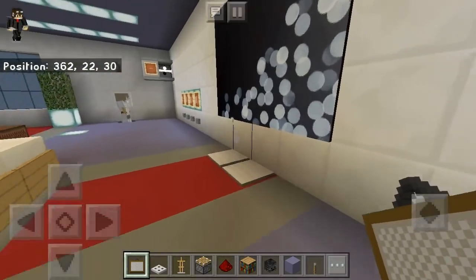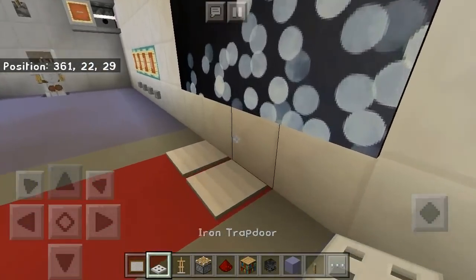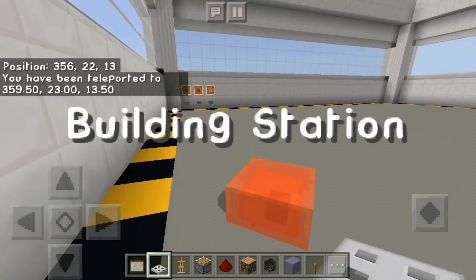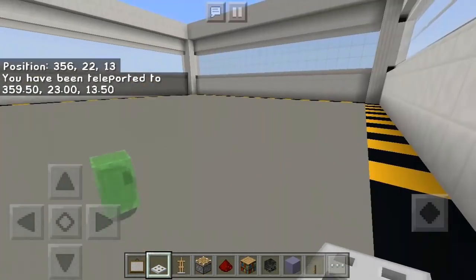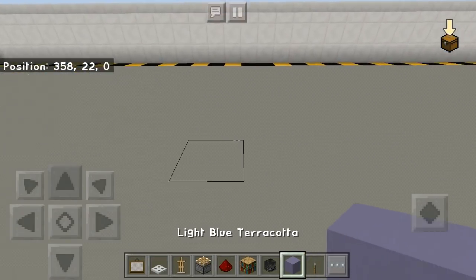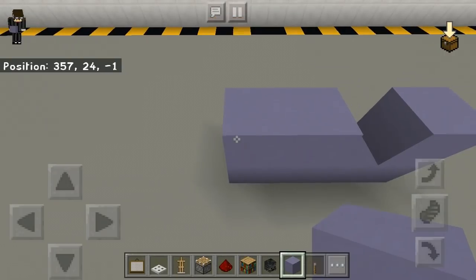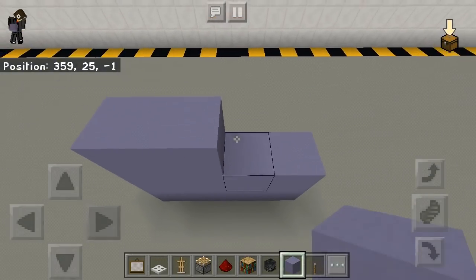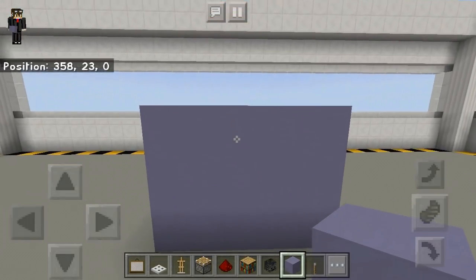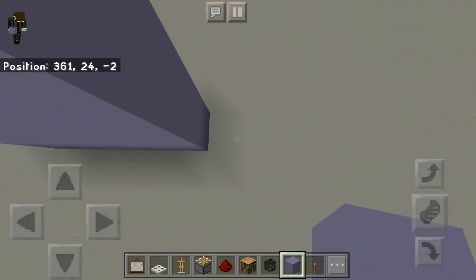There you go. Now I'm going to go into my building station. Place a wall like that — find your wall — and I'll use right here. Wait, one more, like that, and one more here.